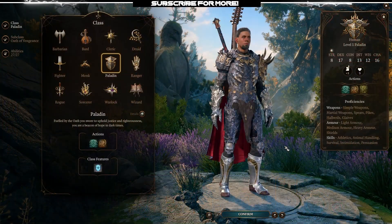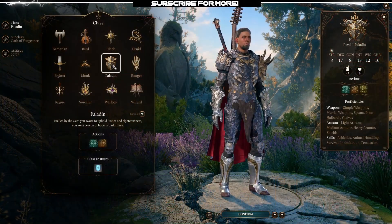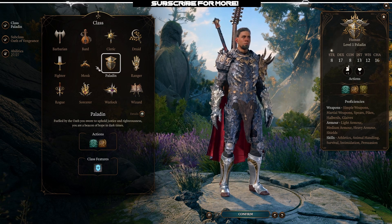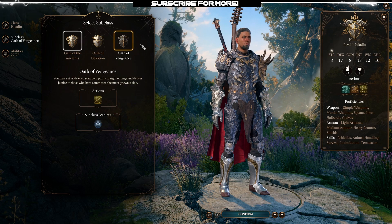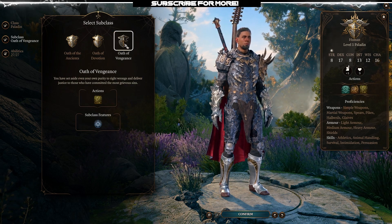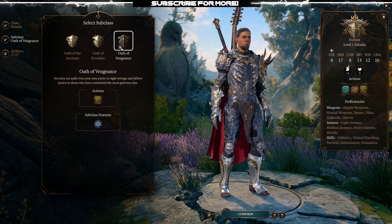For our class we're going to pick up the Paladin. Paladin is our main focus and then we're going to eventually go into fighter, but we're mainly going to be paladin. We're going to take the Oath of Vengeance because we really want the smites and all the benefits from that.